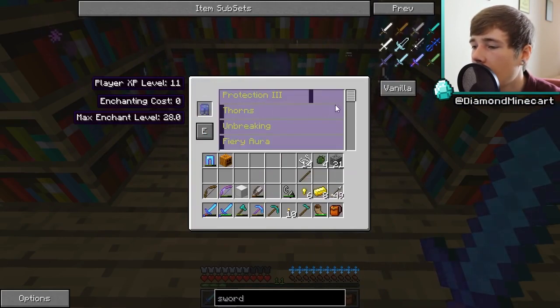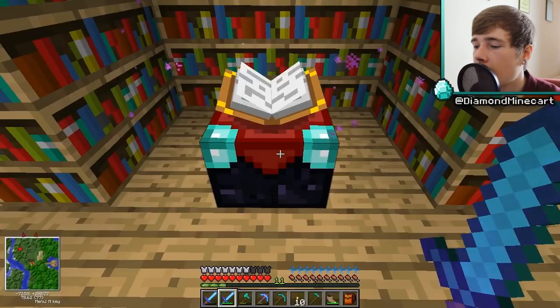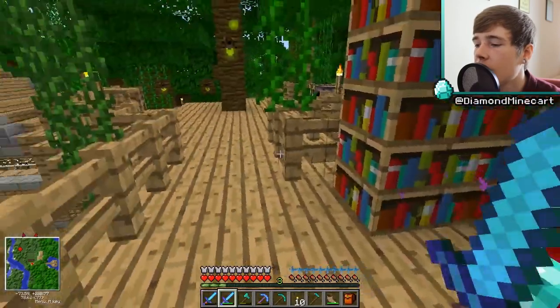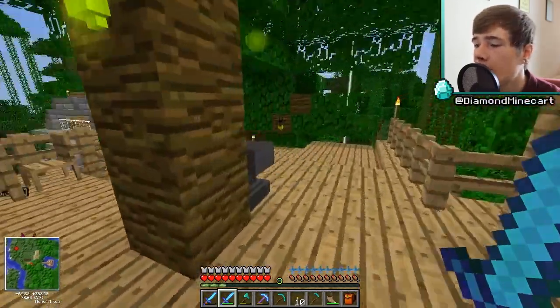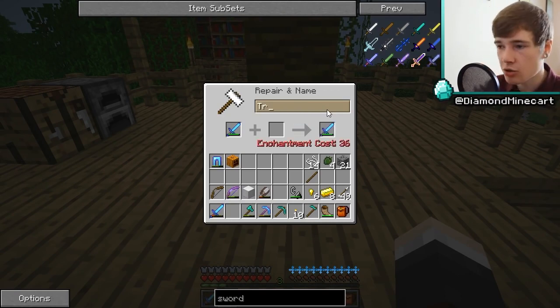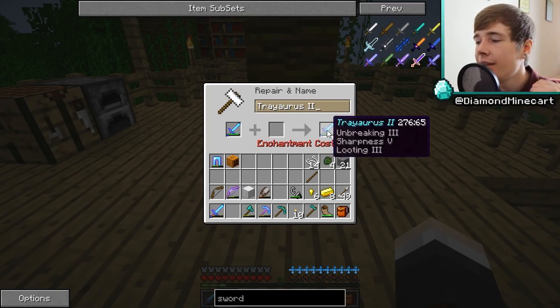We can also enchant the armor — it has thorns, unbreaking, fiery aura, and soul tether. I might put thorns on my chest plate instead. I really like that it's not random anymore with Enchanting Plus. Let me add thorns — I want thorns three. Let me enchant that. Now I have thorns and protection three on the chest plate, and we're ready. I need to rename this sword to Treoras as well.